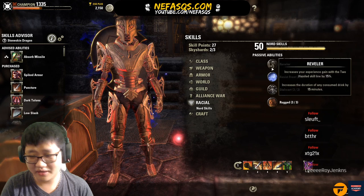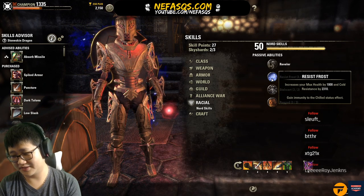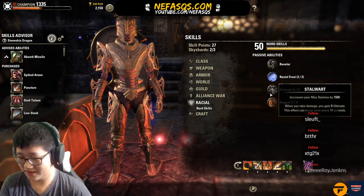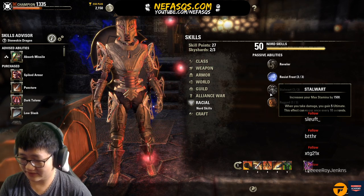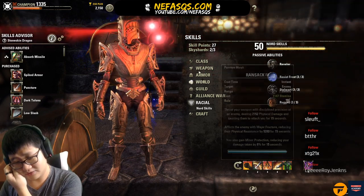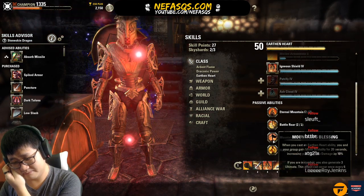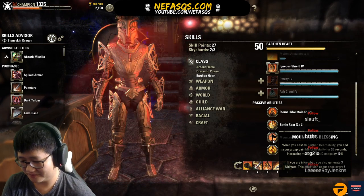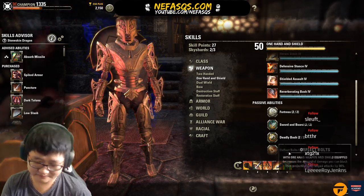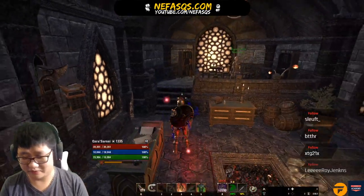To recap Nord passives: Resist Frost gives max health and cold resistance; Stalwart increases max stamina; and when you take damage you gain 5 ultimate — this effect occurs once every 10 seconds. That's pretty insane, especially combined with Heroic Slash, the Earthenheart passive Mountains Blessing giving 3 ultimate every 6 seconds, and other sources of ultimate gain like light attacks, blocking, and potentially Invigorating Drain.